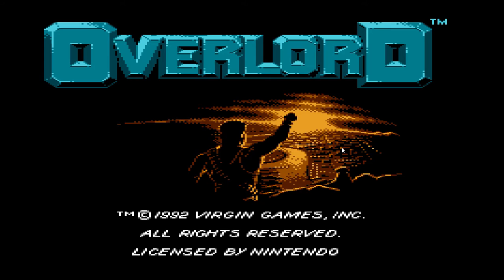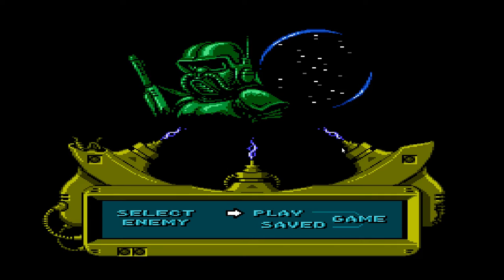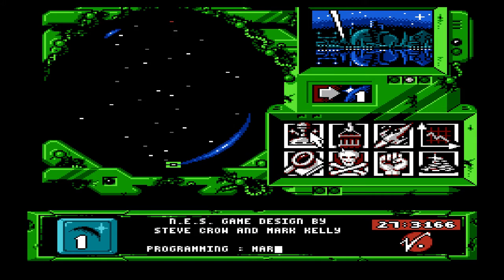Let's see, is it this button? I think it's start. I think I have to wait for this to cycle. There we go. So select enemy, there we are. Yeah, we'll play this one with 32 stars.